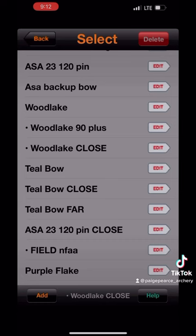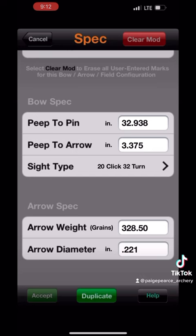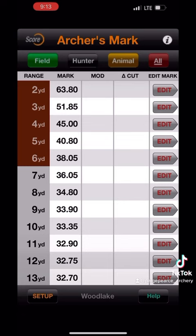For this example we're just going to use the bow titled Woodlake since I'm not using those anymore. The first thing you're always going to do is start by building your normal bow with your measurements and your normal marks. Once that's put in, you're going to test your close marks, and if they're off, here's how you fix it. My normal peep height in the system is 3.375. So I'm going to play with my peep height in the system to correct my mark. I'll look at my six yard mark and it says I should shoot it at 38.05.